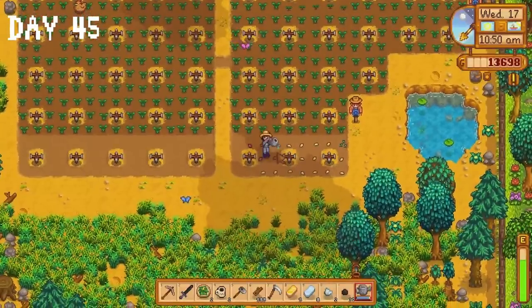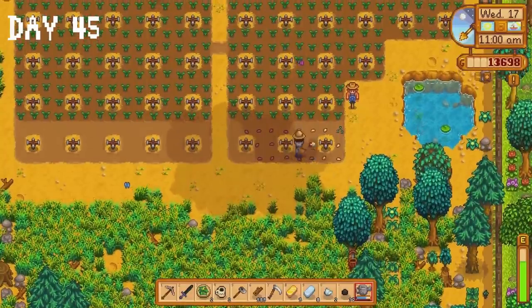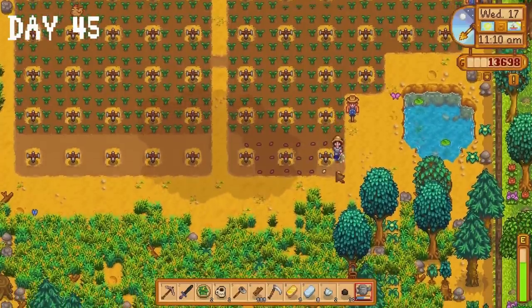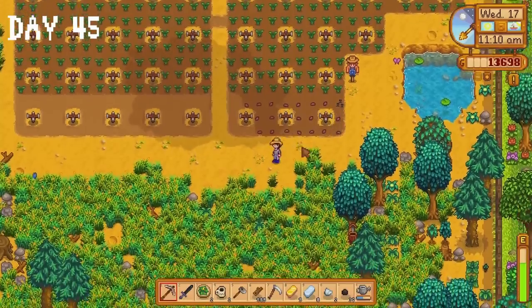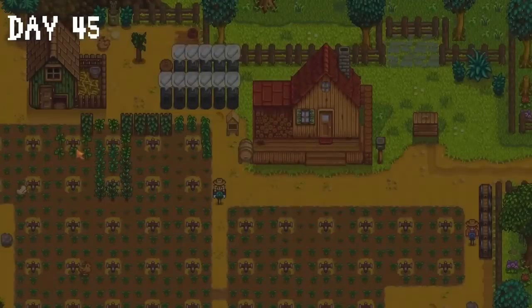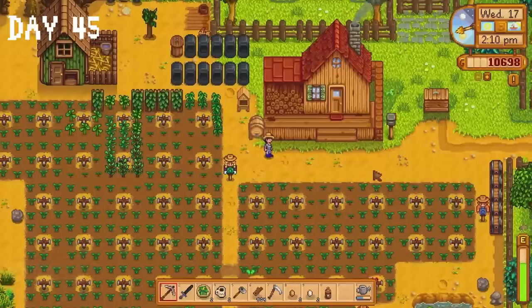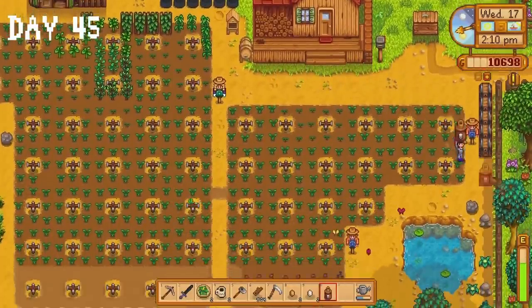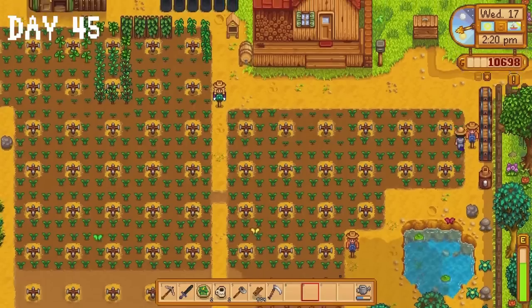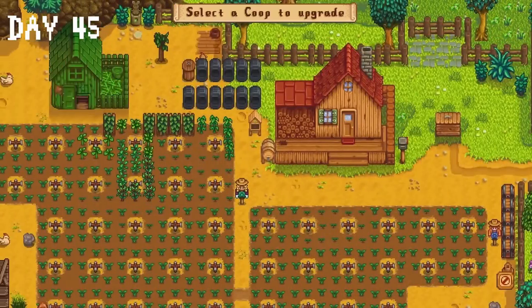I decide to take a bit of a risk on day 45 — I plant some melon seeds and one starfruit seed and cover them in speed grow we received as a reward from the spring crops bundle. I'm hoping they'll be ready around the last day of summer, but there's a real possibility I just wasted those seeds. I head to Marnie's and buy two cows — please welcome Butters and Cody to the family. I make a mayonnaise machine and I realise my farm looks like a complete mess right now, and it's probably going to stay this way for a while. I ask Robin to upgrade the coop.